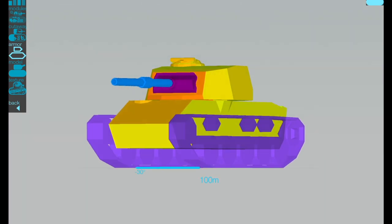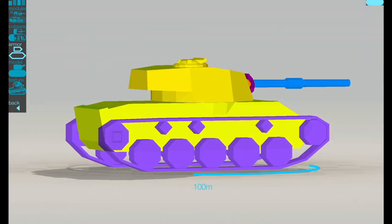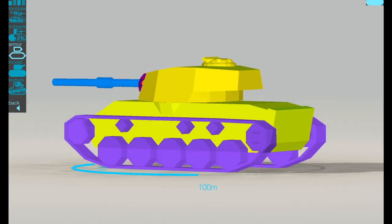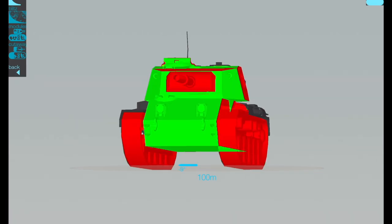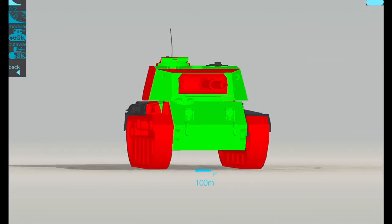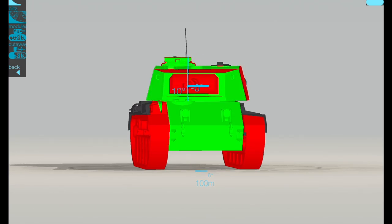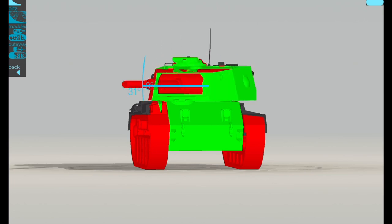Looking at the armour in Armour Inspector, the front glacis plate and front of the turret looks pretty nice — not rock solid, but solid enough. When I stick it up against an E100, it's going to be penned pretty easily. But funnily enough, you can bounce it, especially if you wiggle that turret.